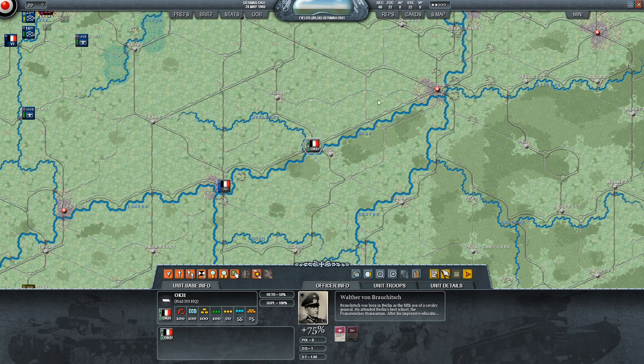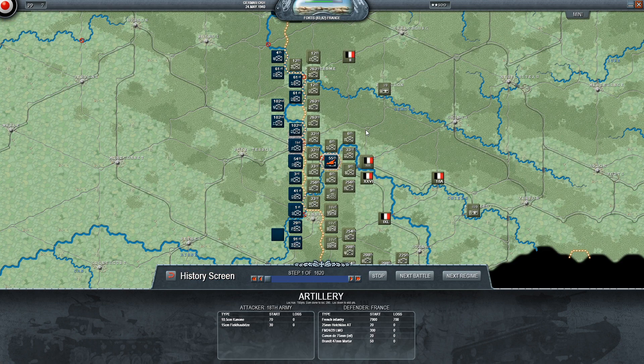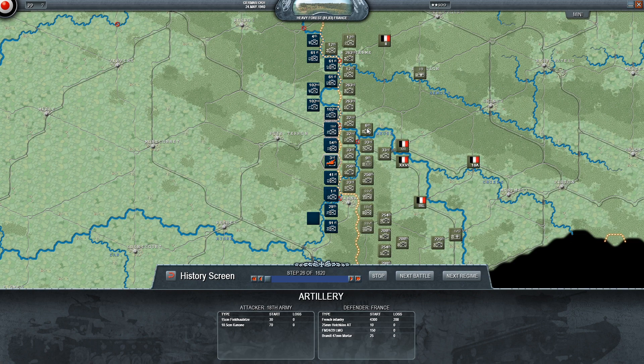Alright, let's look at the history to see what happened last turn. Unsurprisingly, I eliminated the surrounded regiments there and we kind of edged forward without anything too dramatic in the south.